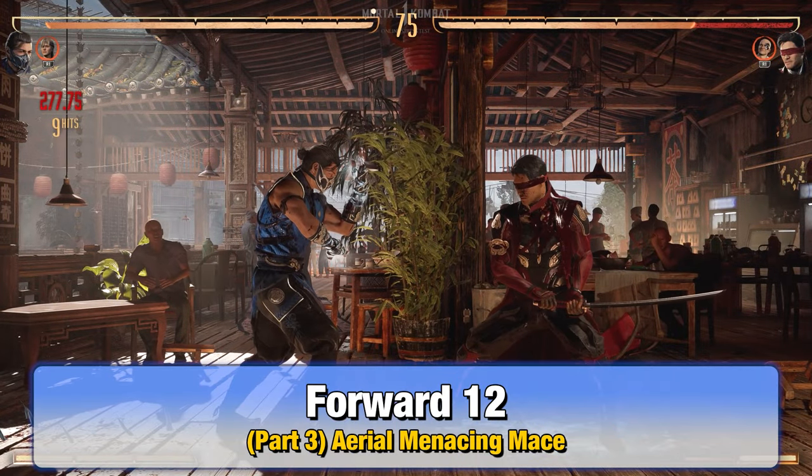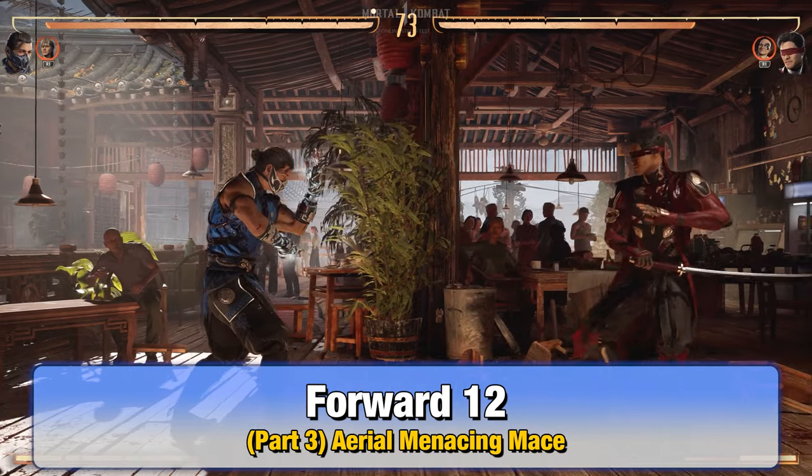For part 3, now you want to do Aerial Menacing Mace, which is forward 1-2.